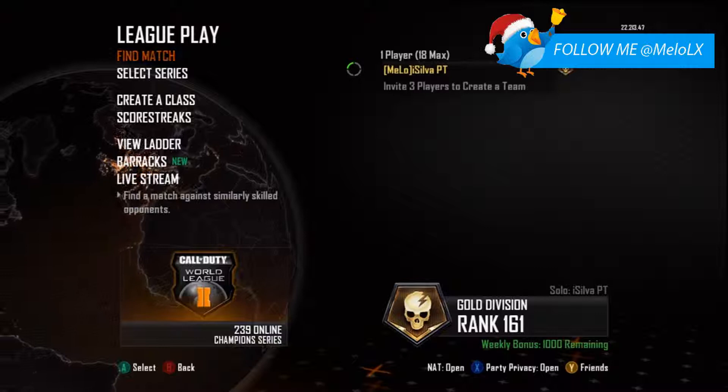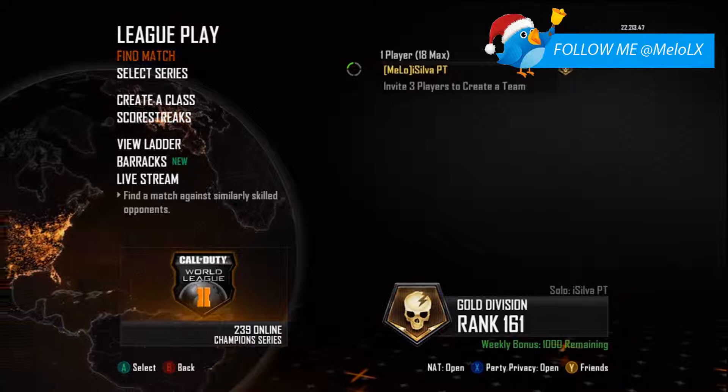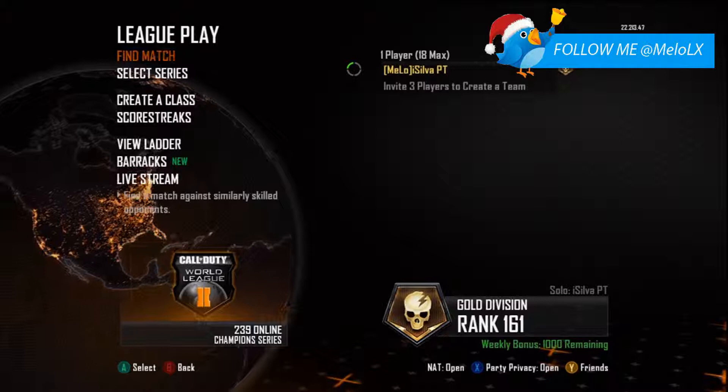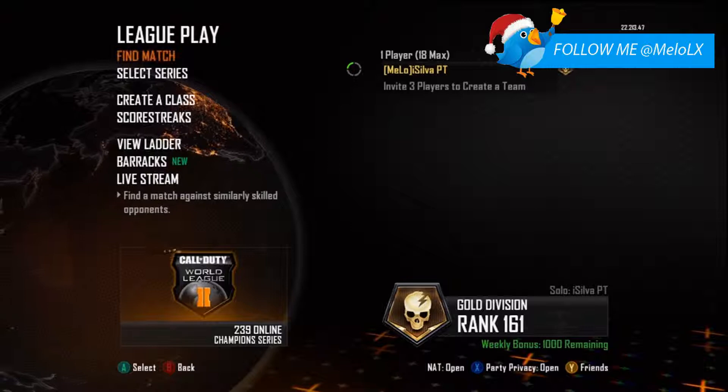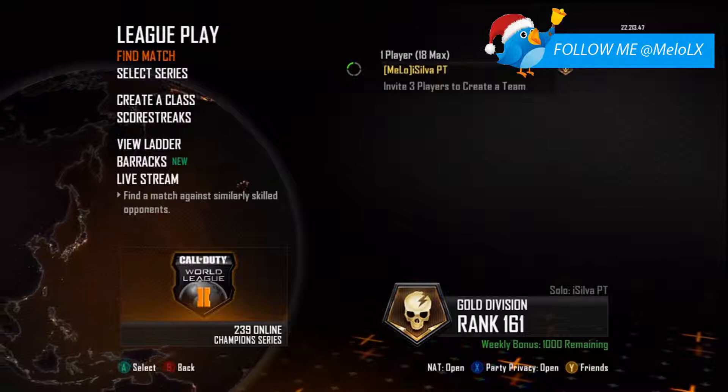I already played my five placement matches — I recorded them all. I only lost one and won the rest. The one I lost, I was actually winning; we were 10 points from the end with about a 150 point difference. It was Hardpoint, but I got disconnected so I lost that game. So I got placed in Gold Division Rank 7.